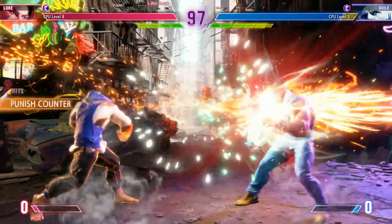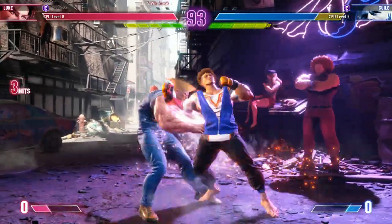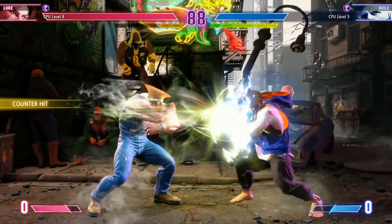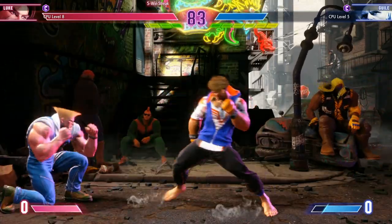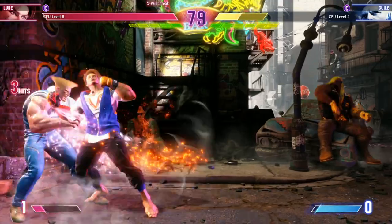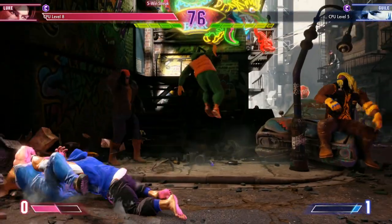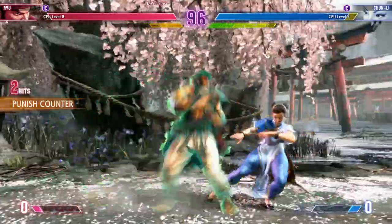First on our list is Luke. Since day one beta, Luke is a very easy to understand character with an easy to understand moveset. He's got no gimmicks, pretty easy setups, easy to learn combos including assist combos. He's a really good all-around character — got a good anti-air, fireballs for projectiles, and punches that wall bounce letting you do more damage. He's a great choice if you want to focus on fundamentals. No gimmicks, he's a pretty honest mid-range character who can also get up close.